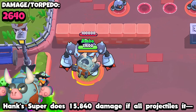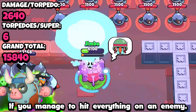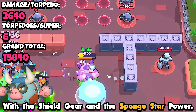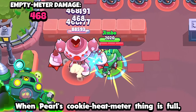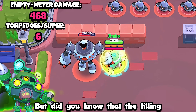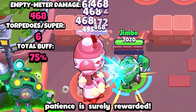Hank's super does 15,840 damage if all projectiles hit. If you manage to hit everything on an enemy, the only survivor would be Frank with the shield gear and the Sponge star power — and if he manages that, the super will just be ready again anyway. When Pearl's heat meter is full, her attacks do quite a bit more damage — filling the meter increases her damage by exactly 75%. That is a large buff. Patience is surely rewarded.